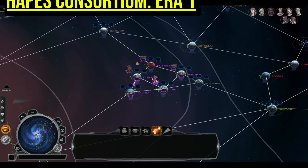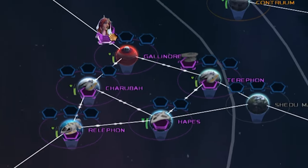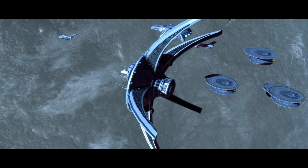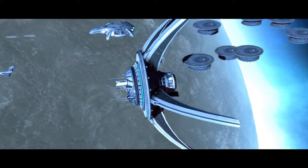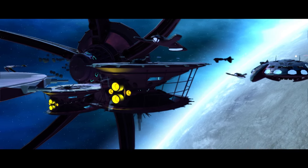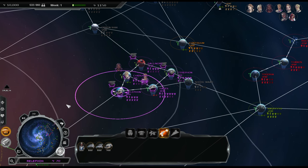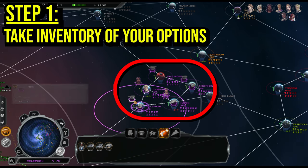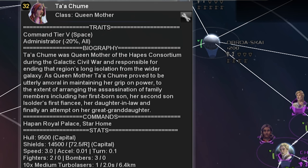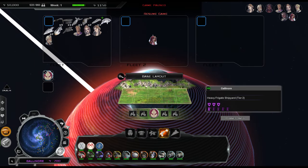Now that you have the basic strategy, let's apply it. Playing as Hapes Consortium in Era 1, all your planets are proximal. Whilst winning as the Hapes can be a challenge, starting as the Hapes is relatively straightforward. Right now, we're going to maximize our few planets' potential. First, take inventory of all available assets. In the top right, we can locate the administrator heroes — these will decrease build costs, so keep them on the back line. The longer they work for you, the more useful they'll become.